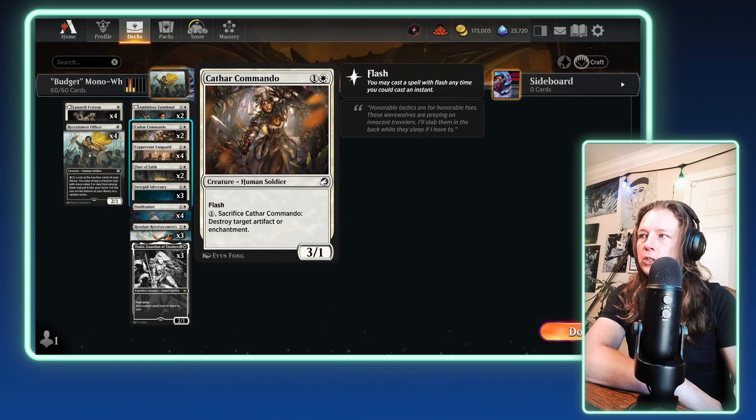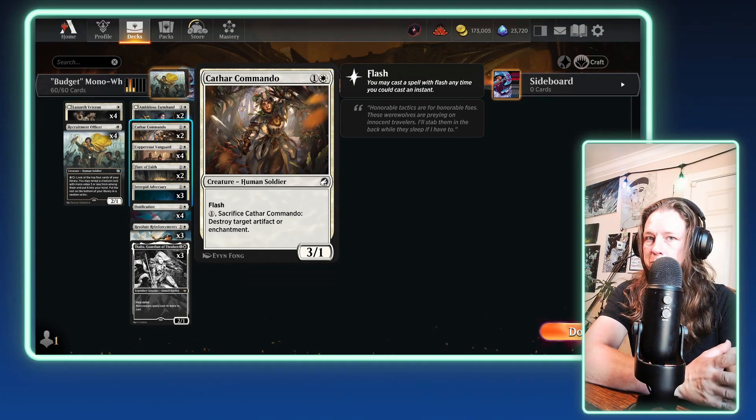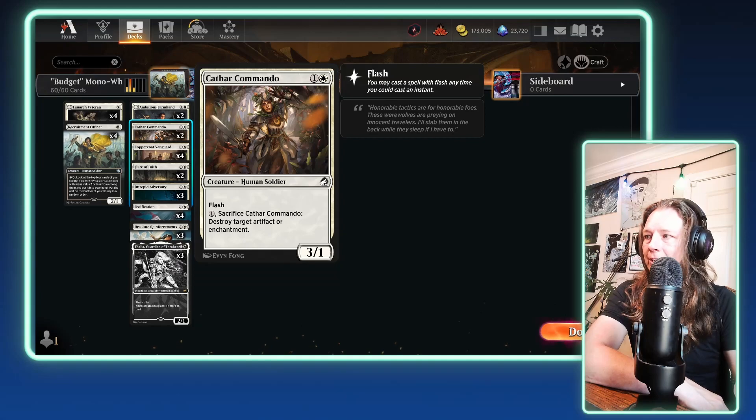Next up, we have two Cathar Commandos. This is in here to provide either a flash blocker or to break my opponent's toys. Against white decks, this is going to be very handy at eliminating cards like Ossification, Leyline Binding, or anything else that's pesky. That's why this is in here.